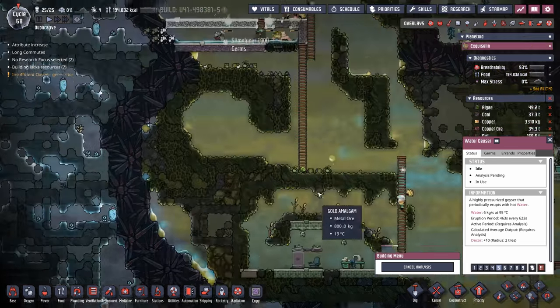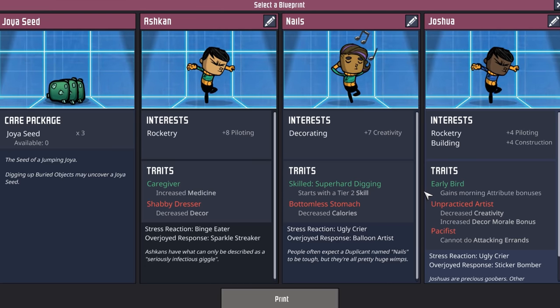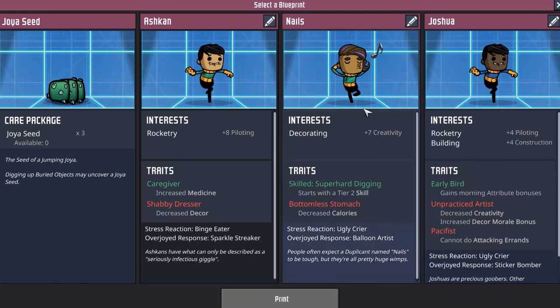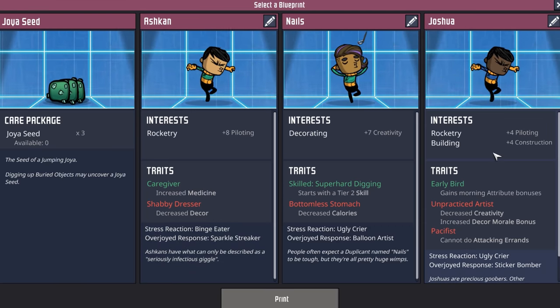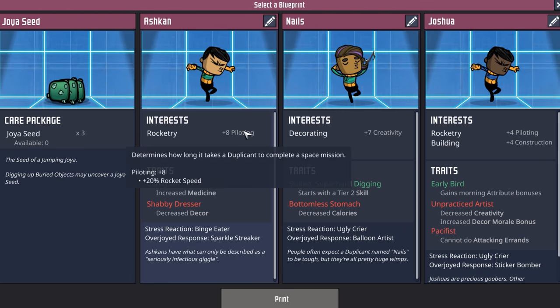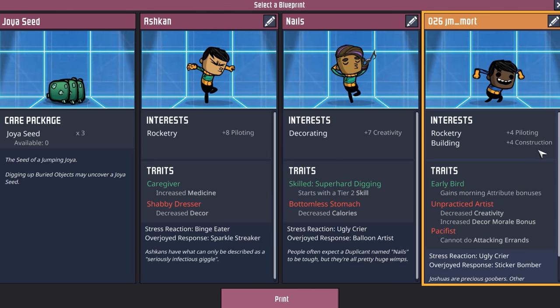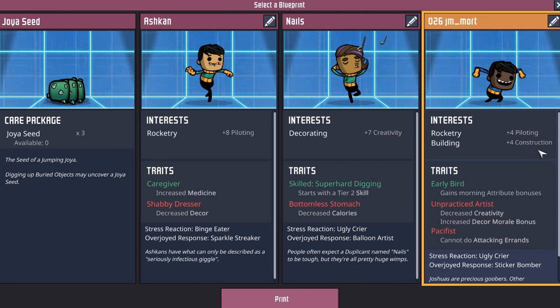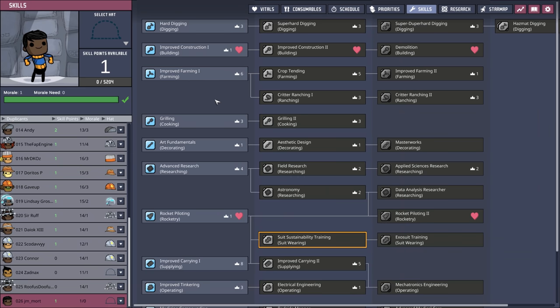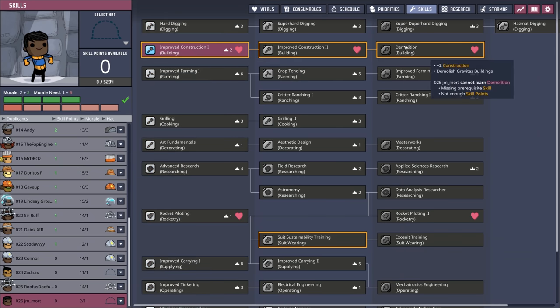By then we'll be in Atmos suits and we'll be able to fix it up nice. At this point I think the game's just playing tricks on me — once again we have some very average dupes. Nails is completely out because of bottomless stomach. Ashcan's a pilot but so is Joshua and at least they can do some building. Welcome dupe number 26, J.M. Mort. We have enough pilots so old J.M. Mort is going to go right into building — they're going to be a demolitions expert.